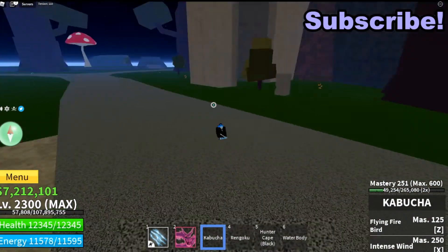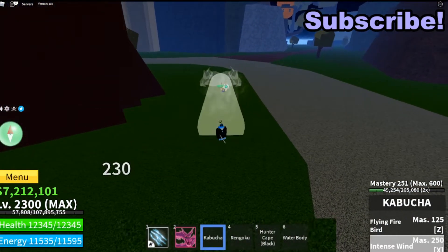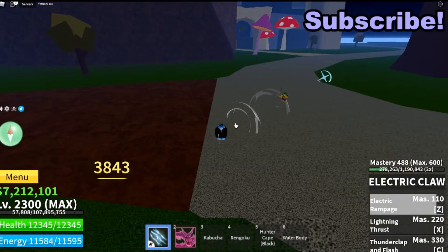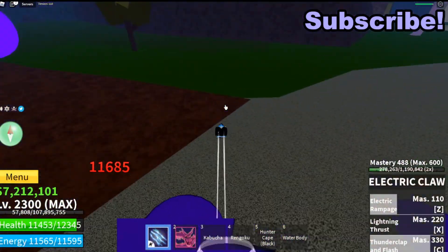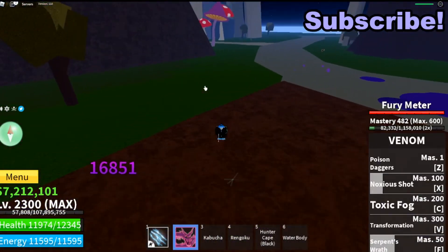There are so many good combos with this. This is my favorite one where you do the intense wind, Rengoku Z — Rengoku rampage. You can also fly at people when you're using the Kabocha.